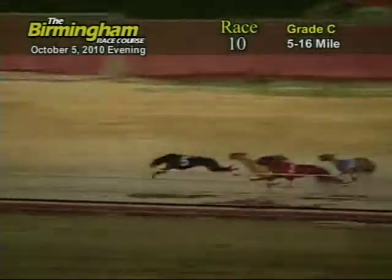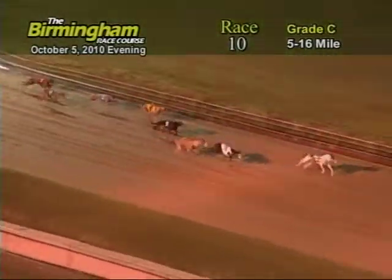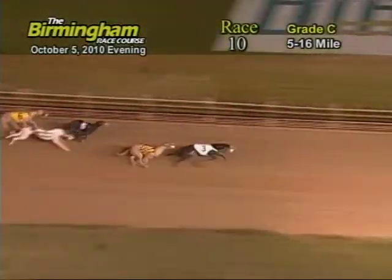As the greyhounds go into that far turn, 7 still holds the lead. But here comes the 3 and 8, nose to nose. As they come down the front stretch, 7 still holds the lead. But here comes the 3 on the outside — he's going to pass them, followed by the 8. As they get to the wire, it's going to be 3, 8, 5, and 6.